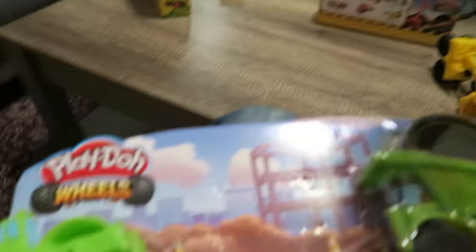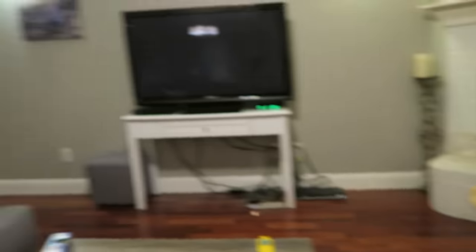Box number two. Get that out. And another truck — another green truck. Black Play-Doh, orange Play-Doh, dark brown, and light brown. That box is done.